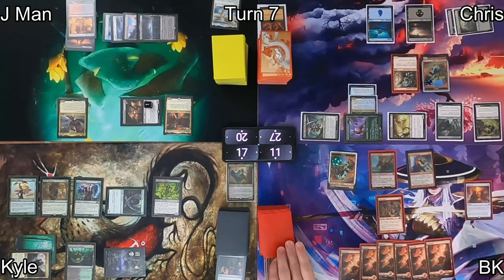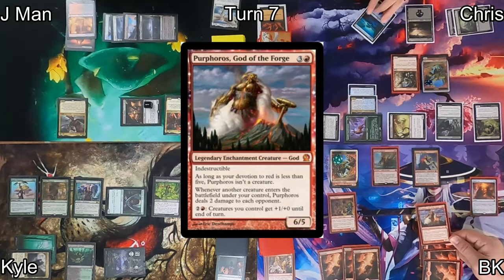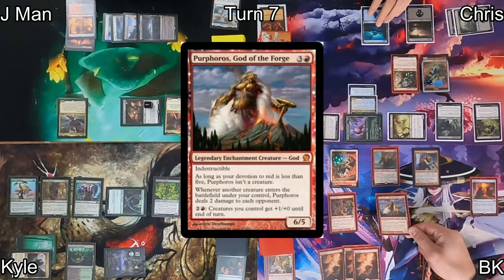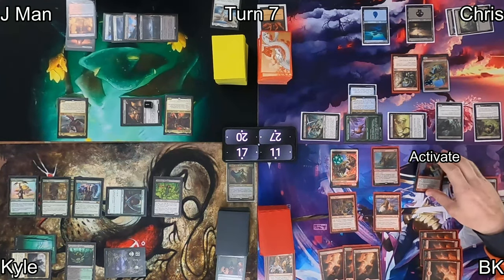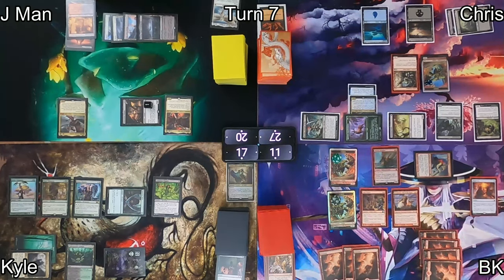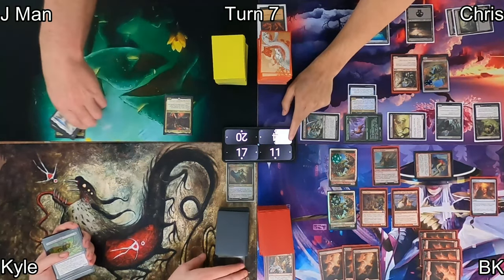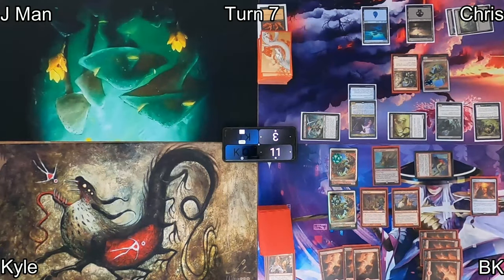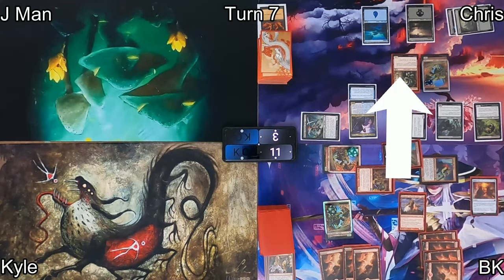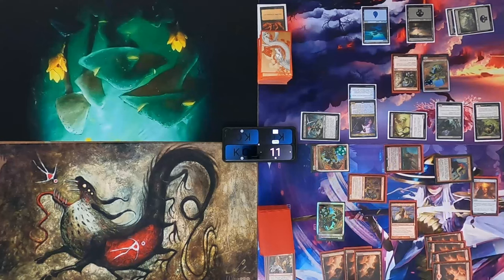On my turn I draw, drop a mountain, then cast Purphoros God of the Forge — dealing two damage to each opponent whenever a creature of mine ETBs. I activate Krenko for a smooth 12 goblin tokens. Chris survives by three points, but I deal enough Purphoros triggers to knock out Kyle and Jayman. I move into the red zone with all eligible creatures at Chris, dealing enough combat damage to knock him out too — making me the winner!